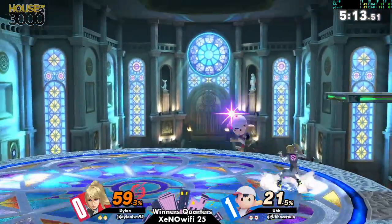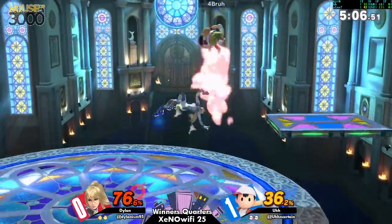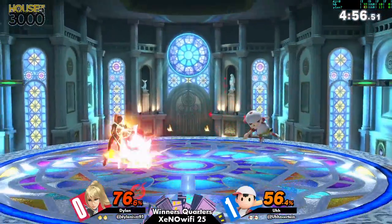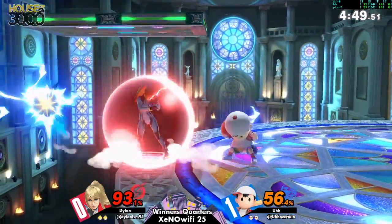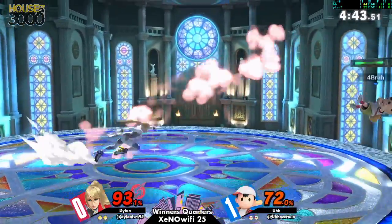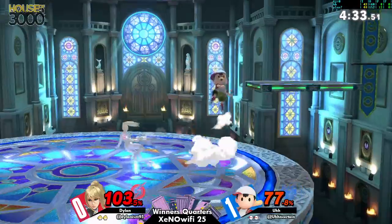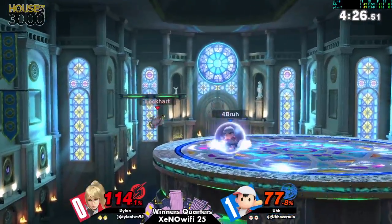That was an interesting forward throw — I wonder if he meant to go down throw. Either way, Zero Suit doesn't get combos off grabs anymore. Down throw is a little better for follow-ups though — I think he was hoping to push Ness off the stage. Oh, the PK fires from above — those are the worst. He tried some grimy stuff right there.